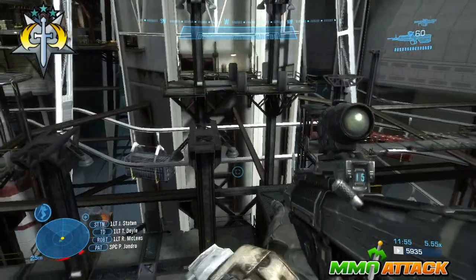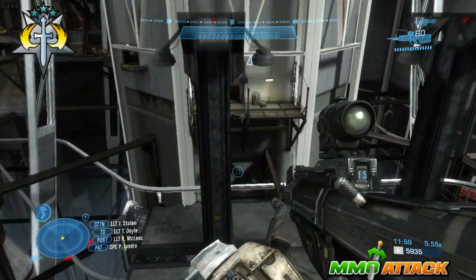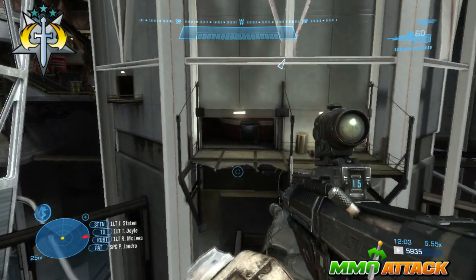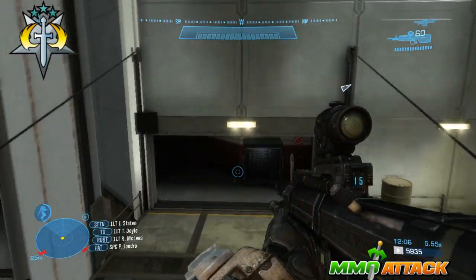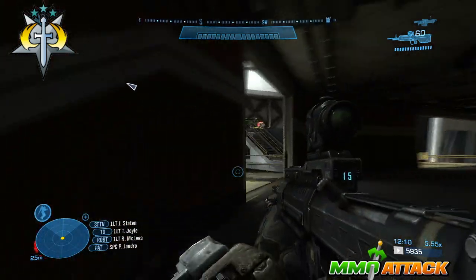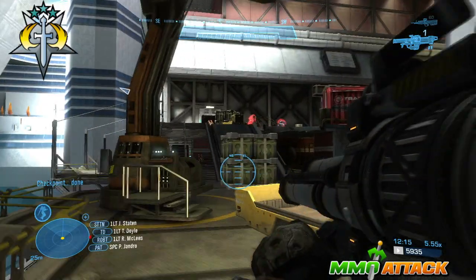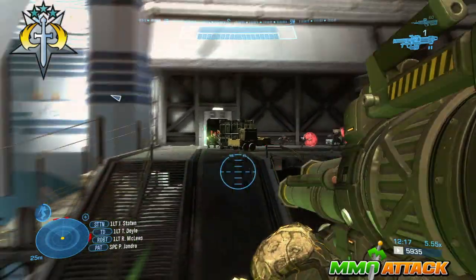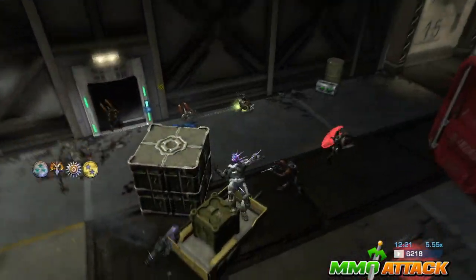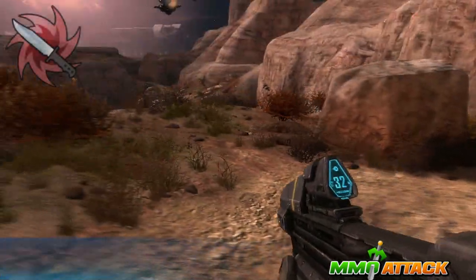Mind the banshees — I have been splattered here before so be careful. A bunch of grunts, jackals, and possibly some brutes will appear from the left. Get your rocket launcher ready, boost up as they come out of the building, and you should get a bunch of them for an easy triple kill. I died but I still got the achievement — fantastic. See how easy that was.